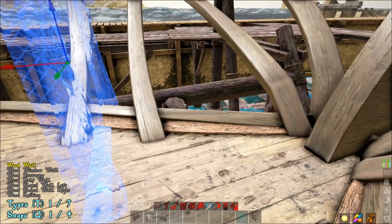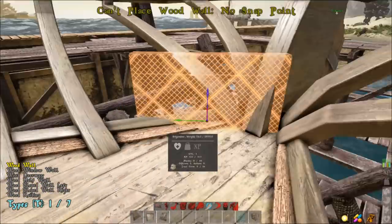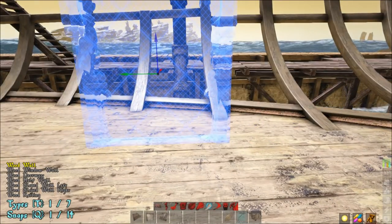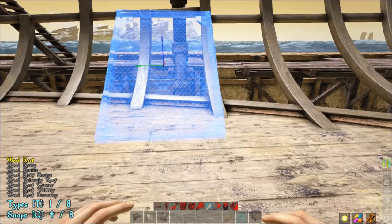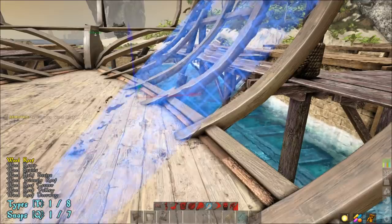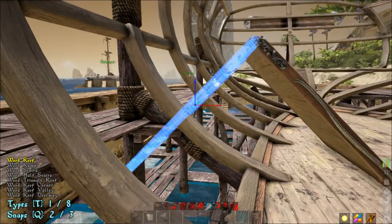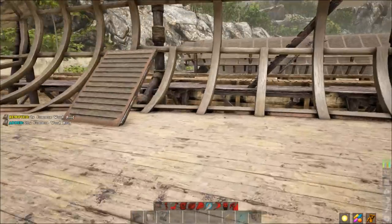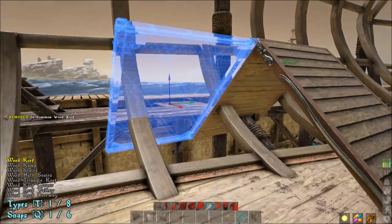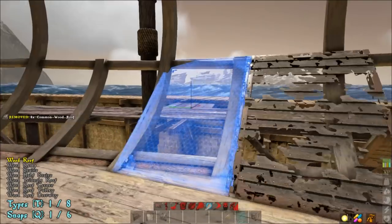Take a wall here just to keep our place, and you're going to count back three — one, two, three — right there. Then you're going to place a sloped roof right there, go on the opposite side and do the same thing. From there you should be able to get it to snap, and then do the same thing on the other side. This builds the bottom layer — just cover both sides all the way out until you can't build anymore.